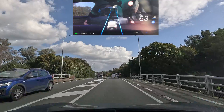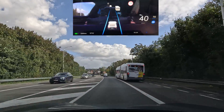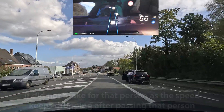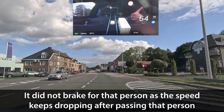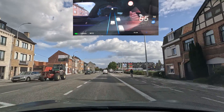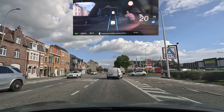You guys really need to know what is going on here — it's braking for the bus which is just parked on the side, so that is definitely something that's not good. And again braking for the truck. Here it should go to 50 kilometers an hour at the white sign, but it does not — it stays at 70. It indicates 50 but autopilot does not change to 50.